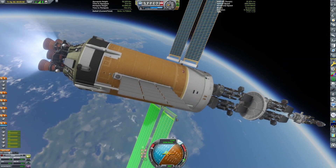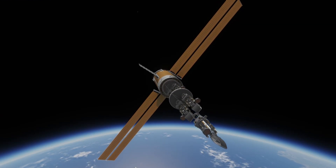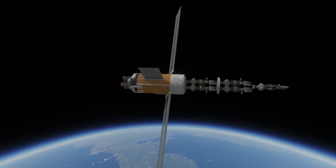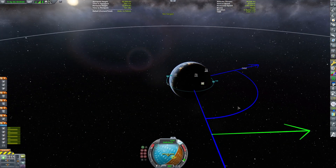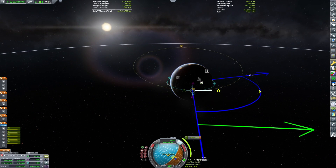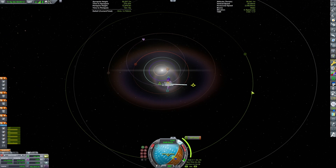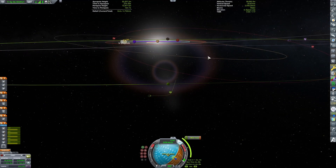We have a hydrolox upper stage with plenty of radiators to keep the fuel from completely evaporating by the time we reach Jool. And since it's been a while, we've already reached Jool. We're going to be doing a pretty standard Jool mission profile — inserting using a Tylo gravity assist — and we're going to leave the main stage in orbit around Jool.